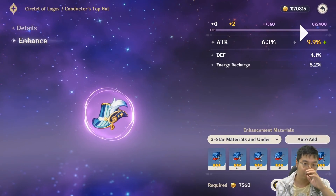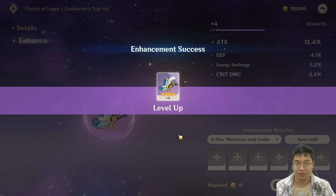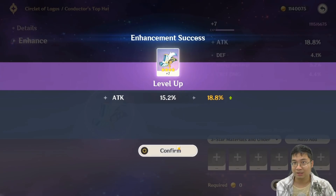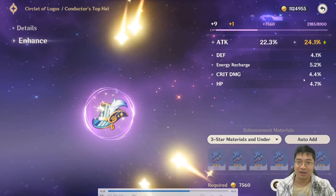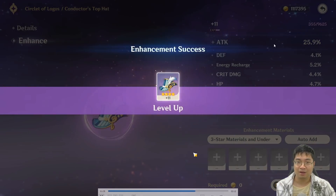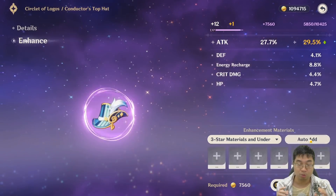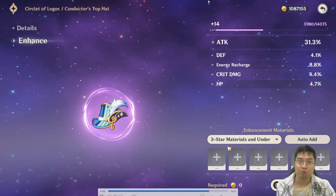I'll go through the entire thought process with this artifact, starting from level zero. I'm not in a rush — I just want to make sure I do not waste any experience. The start is straightforward: we have attack percentage as main stat, and I was hoping for critical rate as a sub-stat, but I got HP, critical damage, energy recharge, and defense. It's not bad, not great. Very soon we'll get close to level 16, so keep in mind our strategy is to not waste experience. The purple artifact caps at level 16, so we need to be extra careful as we approach level 15.